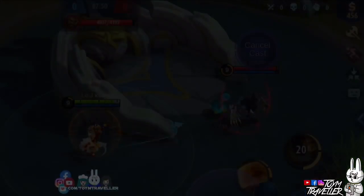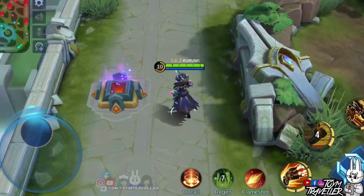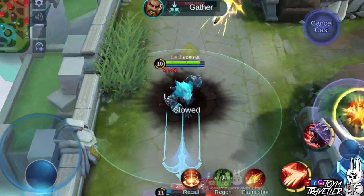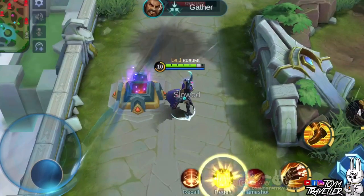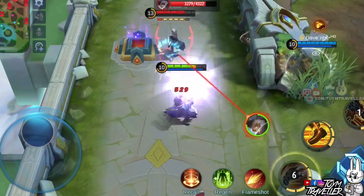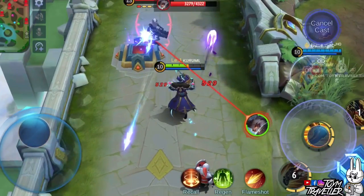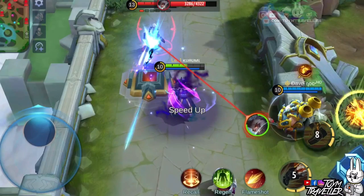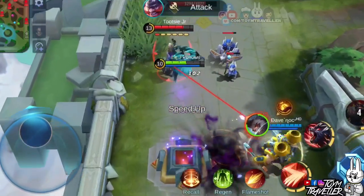For the combo, we greatly recommend starting in human form. If you have the Arrival spell, use it to teleport near your target. Use your second skill if you need a speed boost, then aim your first skill at the target to slow them and reduce their physical defense. Then deal one basic attack to slow them further with your passive skill.